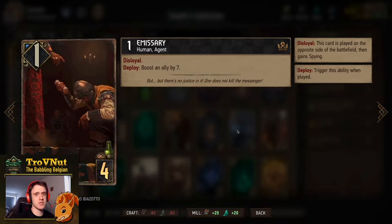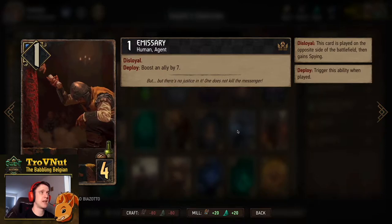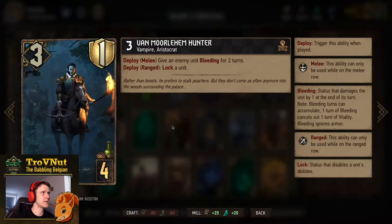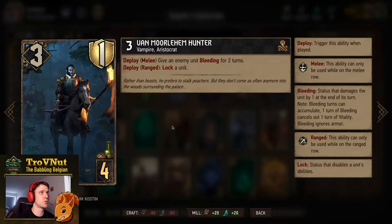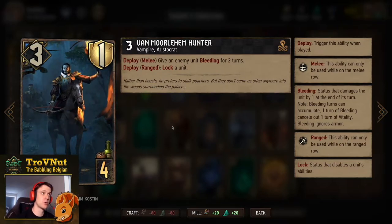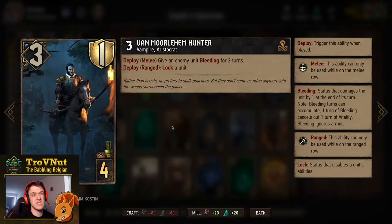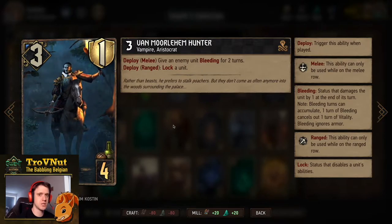Next is the Emissary, another disloyal card where you put it on the other side of the board and boost an ally by seven, giving you six net points. Then Dana von Morlehem Hunter - easy lock if put on the ranged row: three power and one armor for four provisions with a lock on the ranged row, or two turns of bleeding on the melee row. You'll almost always go for locks.